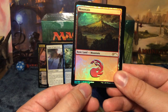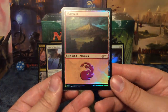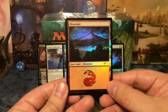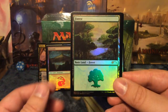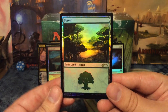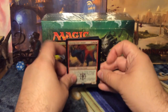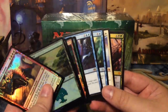We have one of the basic lands from the standard showdown series — a Mountain, number four or five — by Rebecca Guay with the shooting star symbol. These are the Commander 2016 lands reprinted in Commander 2017 and they look amazing. We also get a Forest. I love this artist — a lot of people do and it's just beautiful. And of course the Burning Sun's Avatar promo — you get two of them if you buy it with the buy-a-box booster. A very nice pack: two mythics, Vraska and Angel of Sanctions, all standard legal.